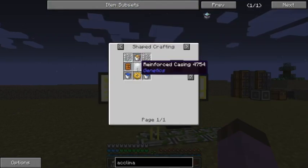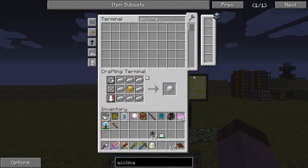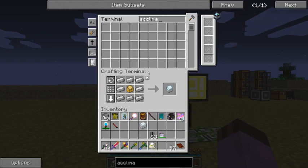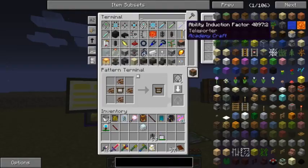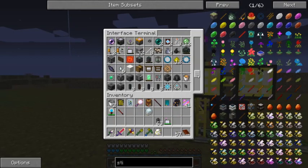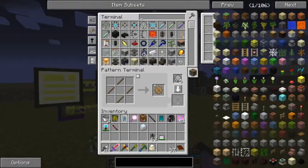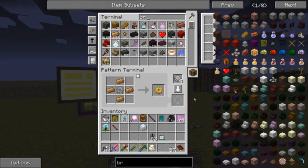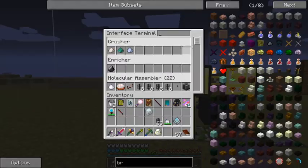That wants a reinforced casing — okay, that's easy. The rest of it I think I can do. Let's make a recipe for that. Yet again I'm running out of molecular assembler space. If I'm going to be making genetics machines, I imagine I'm going to want a few of those.